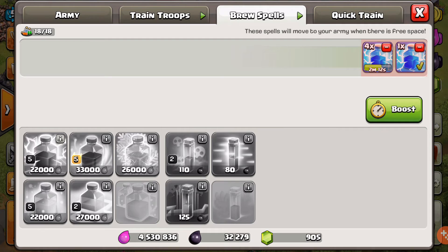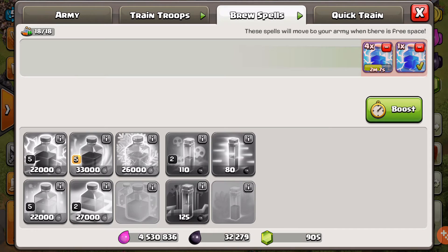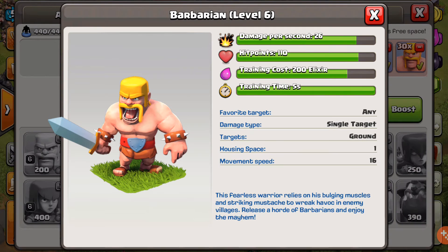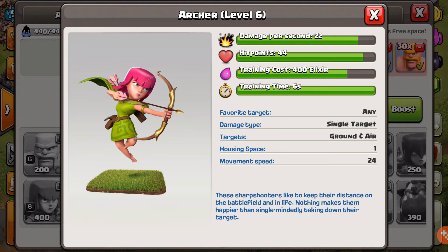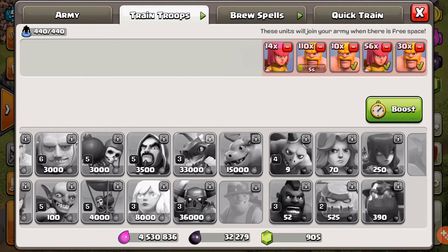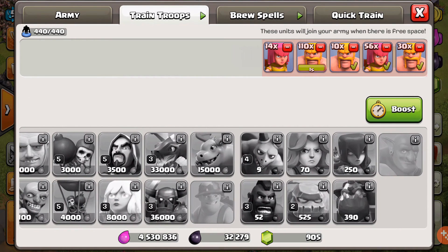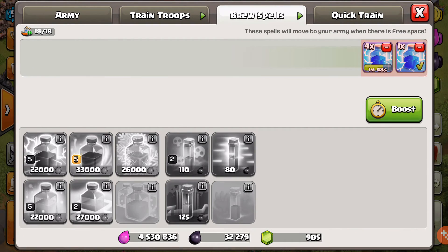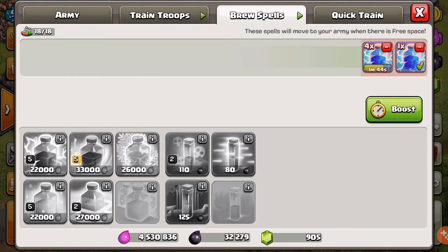The training is extremely quick. We're at six minutes per lightning spell — it's insane. Barbarians are five seconds each — I think they were like 15 or 20 before. Archers are six seconds each. How much are dragons? Dragons are three minutes each — holy, that's a lot. PEKKAs should be a minimum three minutes as well — that's insane.